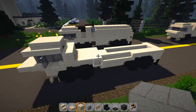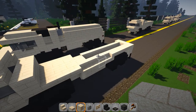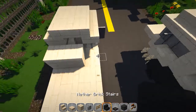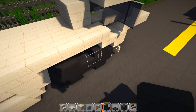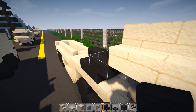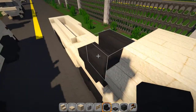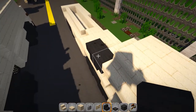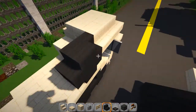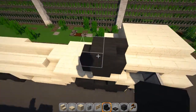Continuing on with the tutorials — this is the M984 Wrecker. Off the main platform we're going to change it up just a little bit. We're going to take this block out and build a spare wheel, just like this one here on the side of the cabin. Go ahead and set your stair down, upside down stairs, put another one here — just like we did the base. This connects in right here; it doesn't look too bad — you can still see the shape of the wheel.